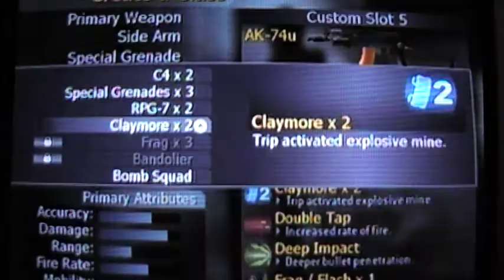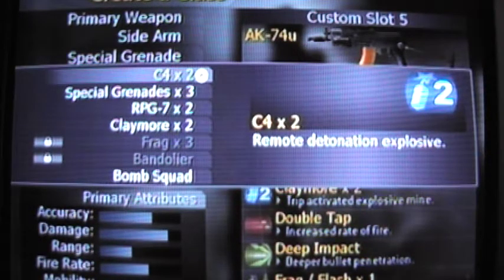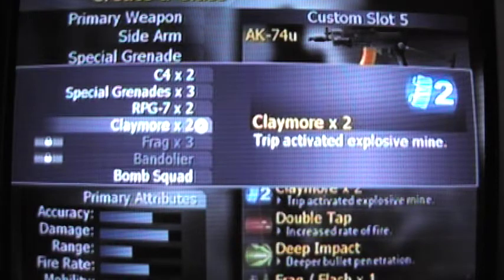I'm just going to run through all the perks if you didn't know them already. C4 times 2, meaning you get 2 C4. Special grenades — you have all 3, times 3 is 3 of them. You have 2 RPGs, or on this one, which I like, you can have 2 Claymores.